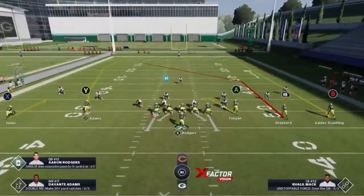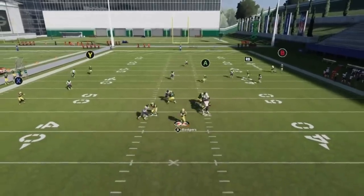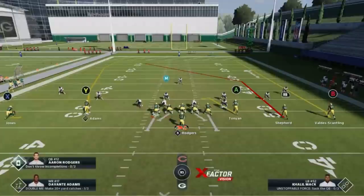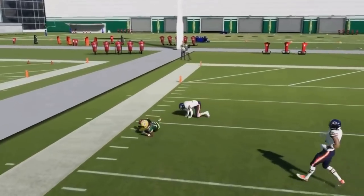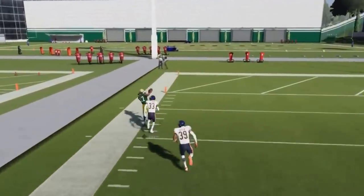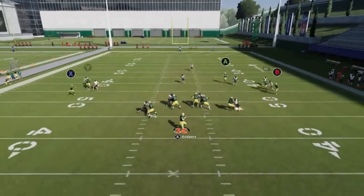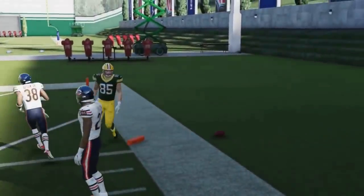Against cover 3, putting the X route on a smoke was all you had to do in the past — the Y route would beat this play. Now if you put him on a smart route, he breaks a little shorter at around the eight yard line, which gets him past that jam. One of the more successful ways is to put the X route on a drag — that cornerback will bite down and you get more consistent separation. You can also put the tight end on a streak and the B route on a drag for the same success, although if you don't have a really fast tight end you won't have as much success.